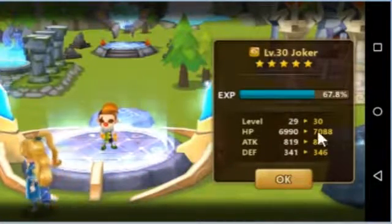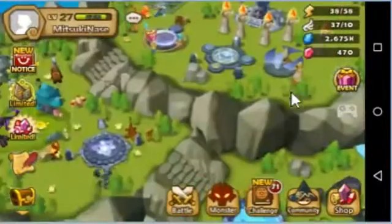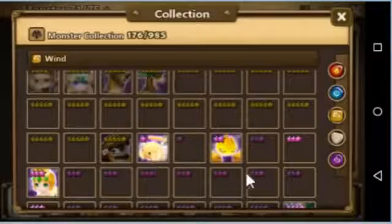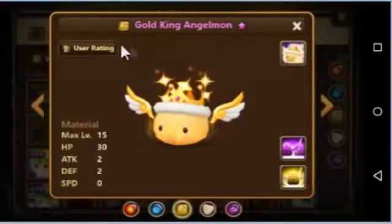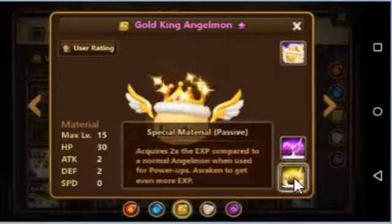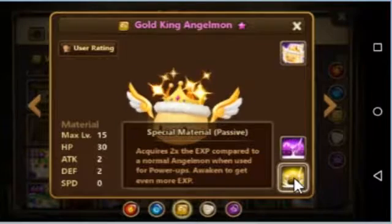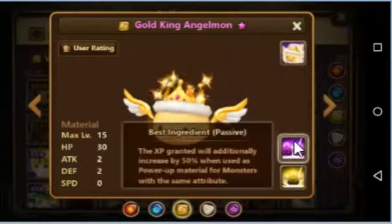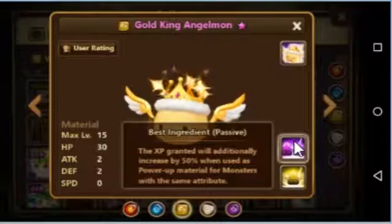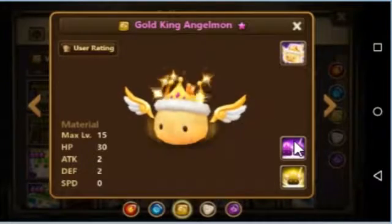If you have something like a King Angel Moist — it acquires two times the XP compared to the normal Angel Moist. So if we got 70% from upgrading Lucian, we will get 140% from this one. The XP granted will additionally increase by 50% when used as a power-up monster for monsters with the same attribute. So if you have Wind, use this. If you want to upgrade Fire, use the Fire King Angel Moist — something like that.